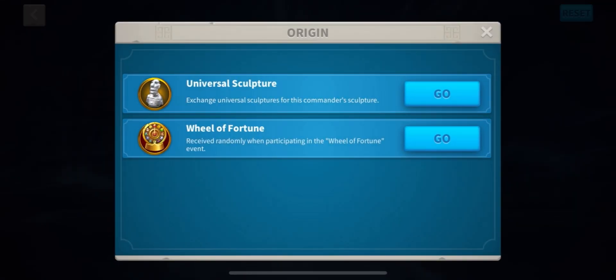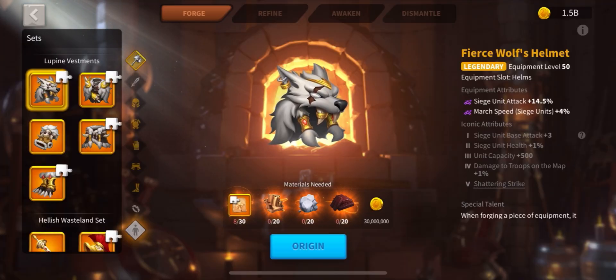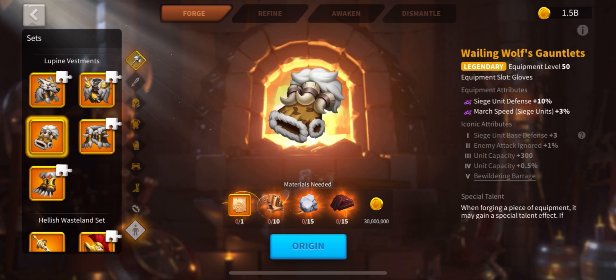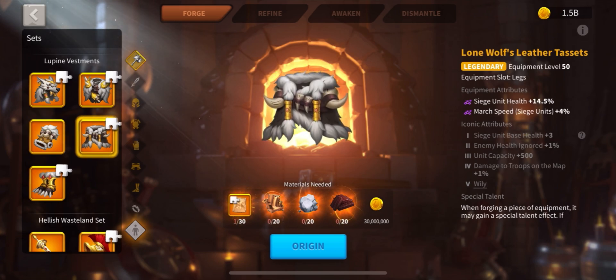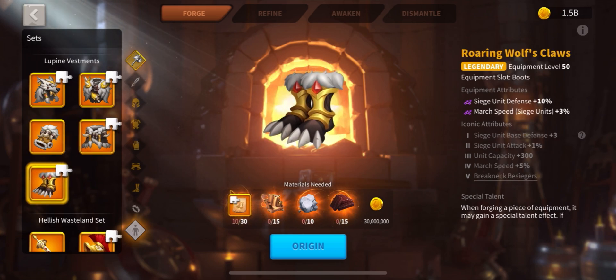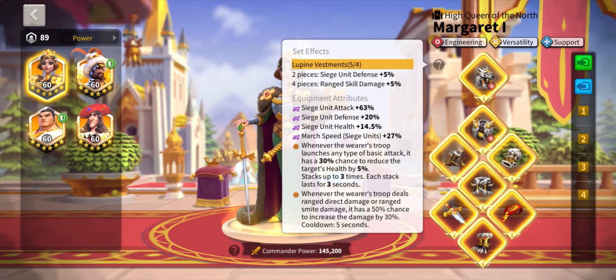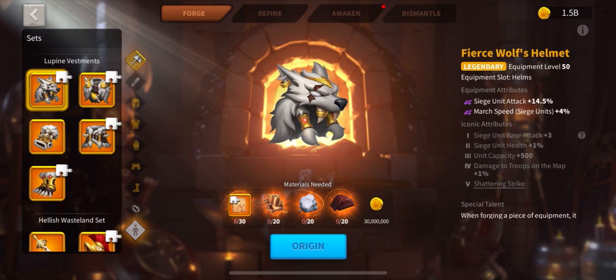Now let's take a look at equipment, another huge part of your success in Rise of Kingdoms. The better your equipment, the better you'll perform on the field. Siege have the best legendary equipment available in Rise of Kingdoms, with a huge amount of stats — that's Attack, Defense, and Health — combined with a ton of March Speed bonuses, making them extremely mobile on the open field.